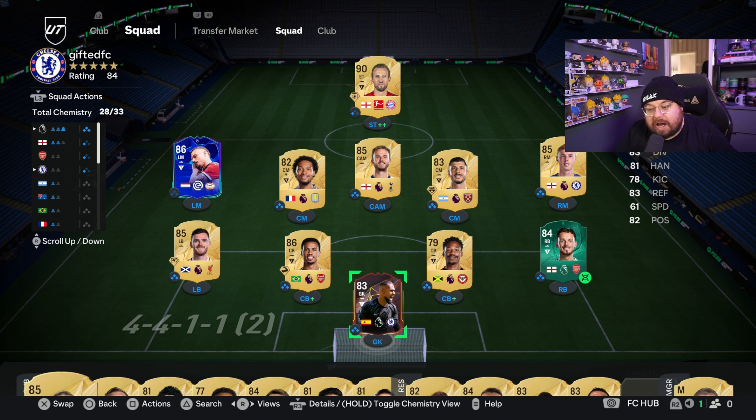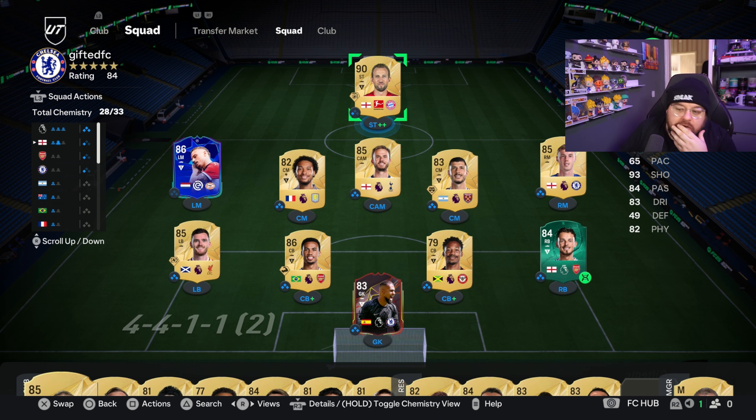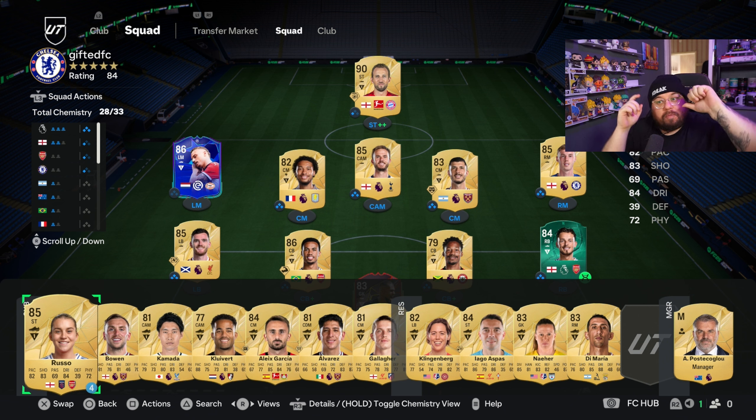This is the squad we're running with for a while: Sanchez, Ben White, Pinnick, Gabriel, Robertson, Lang, Kamara, Madison, Alvarez, Rodriguez, Palmer with Kane up front. Next video is going to be a massive pack opening - clearing as many objectives as we can for 100k and 50k packs. I'd love an inform, a hero, or an icon since right now all I have is evos and Road to the Knockout cards. If I can get 30 or 40 packs maybe we'll get lucky. If you enjoy this video please like, subscribe, hit the notification bell and I'll catch you all in the next episode.